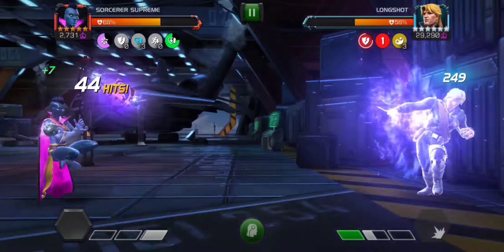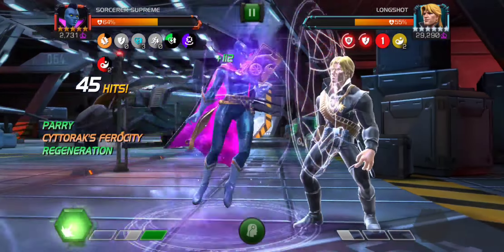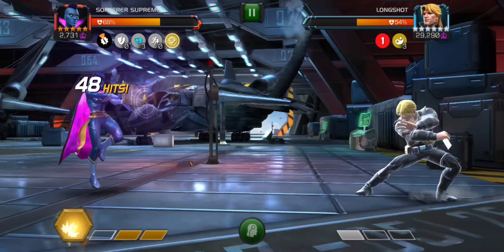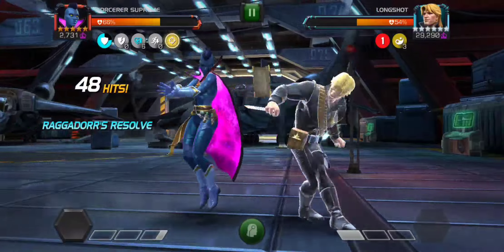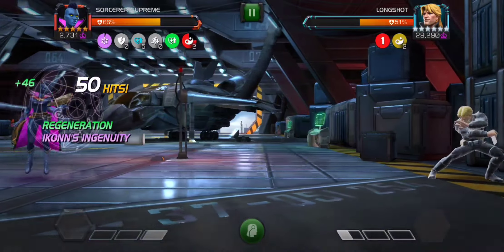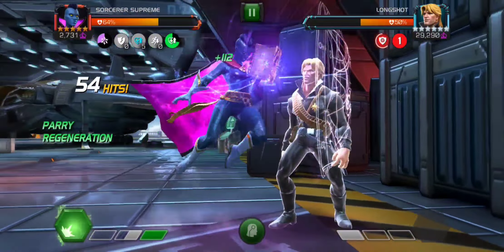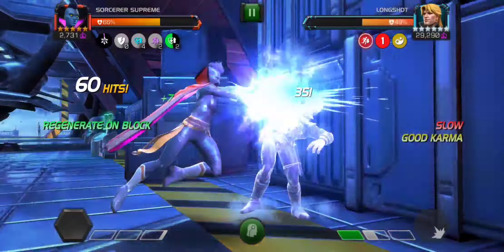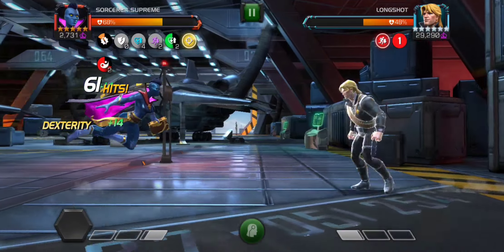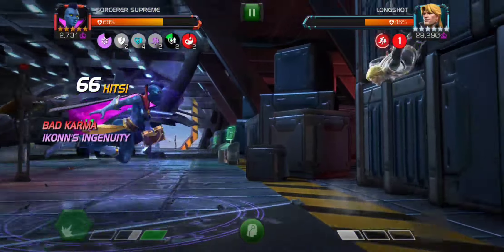These days I'm typically using very strong champs with a lot of health — if one of them dies, I just use another. Whereas here, the fight's really long and I have a lot more to lose. I have a pretty good revive farm in Act 3.2.6, the Thanos quest — that makes for a good revive farm. But what I prefer is an energy farm that also drops revives. It takes a lot longer and you have to do it manually, but it's just sustainable that way.